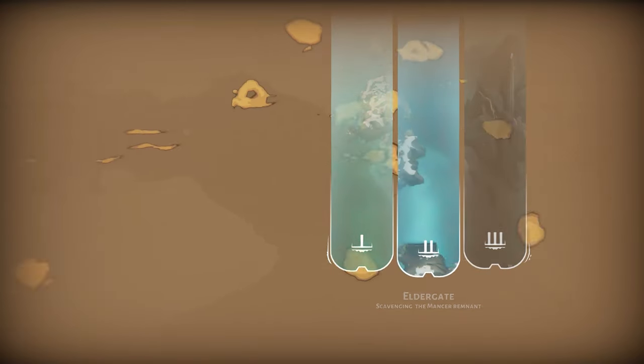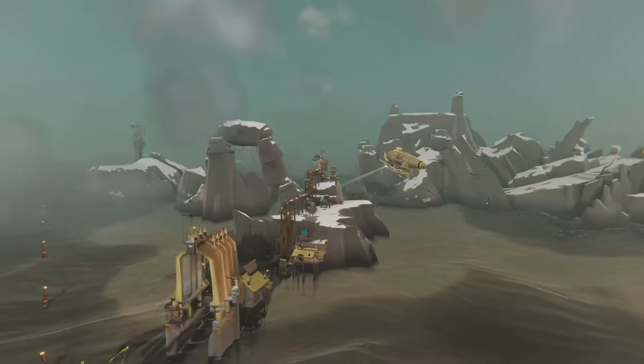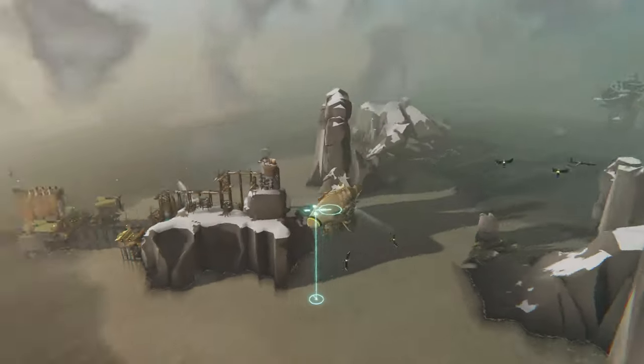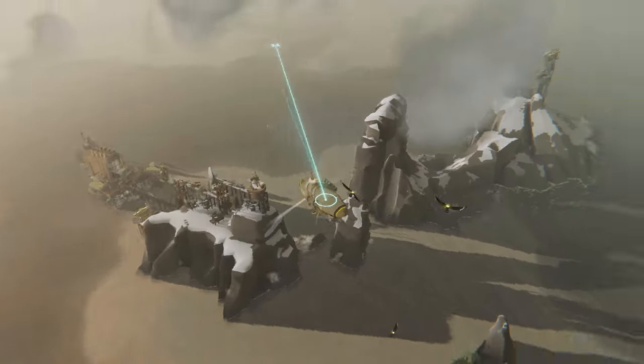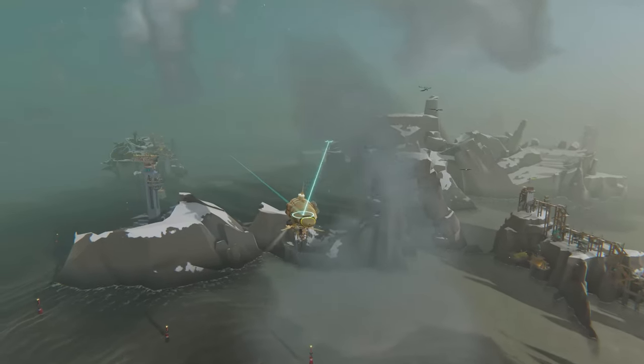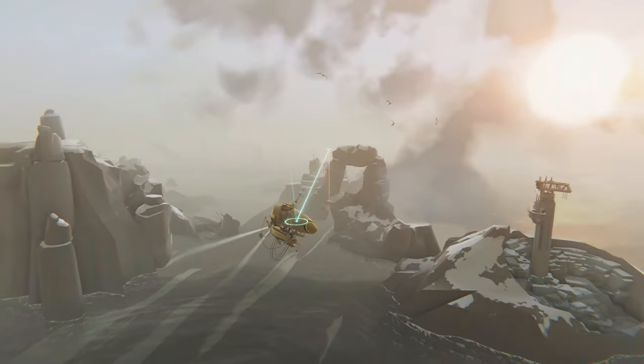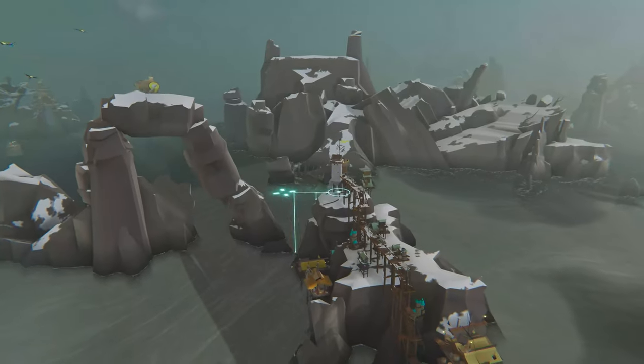Hi everybody, my name is Thomas Sala and today I'd like to introduce you to Bulwark: Falconer Chronicles with just a bit of straight gameplay, so let's get into it. Bulwark is all about massive fortified settlements. I've already started a small one over here, and one of the two ways you do this is by flying around with your little surveyor, which can build woodmills and stone quarries and unlock resources for your settlement.